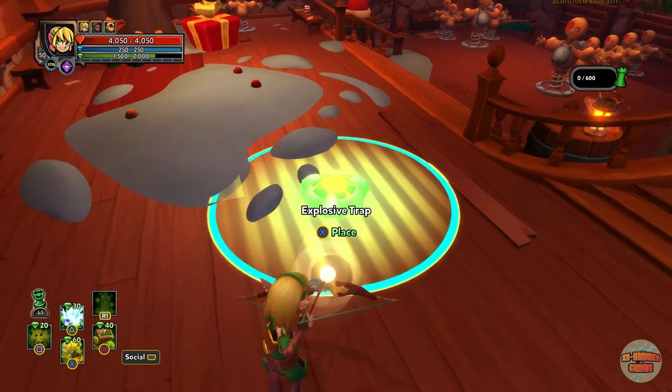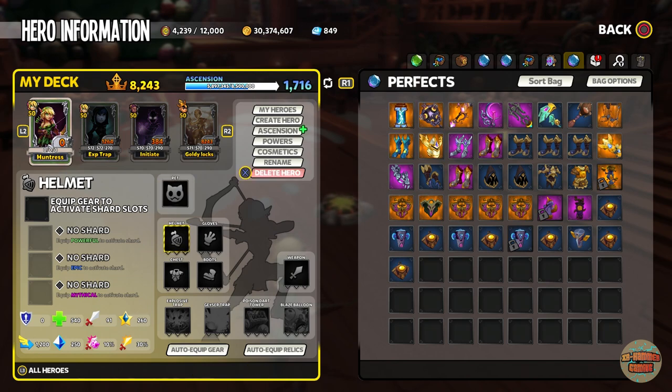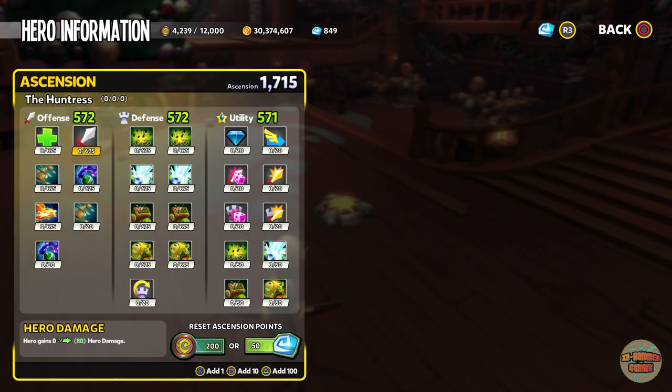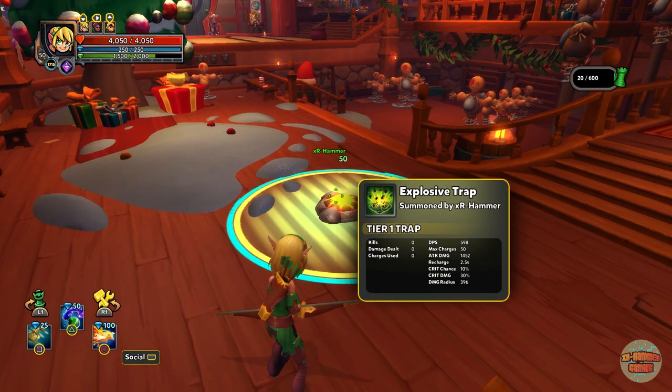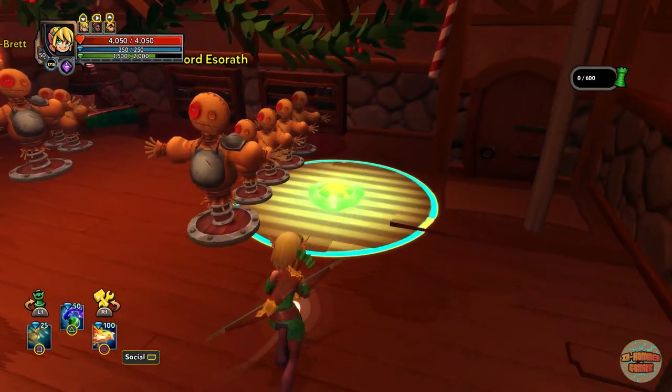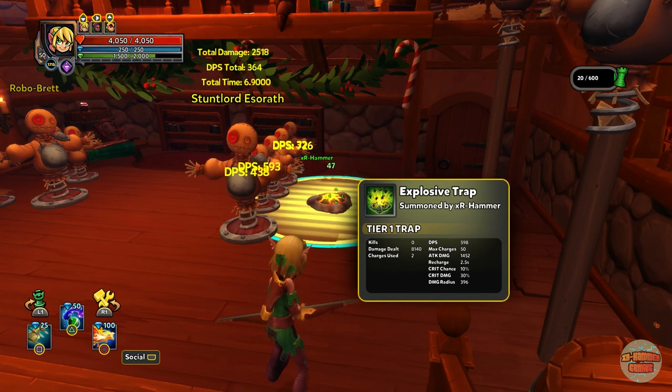Let's take a look at the explosive trap. This is box standard — there's nothing on this huntress, no ascension pitted into her. Box standard explosive trap, and as you can see the recharge rate is really really low — two and a half seconds, it's very slow. On top of that, it doesn't have many charges naturally, it's only got 50.